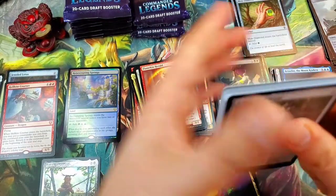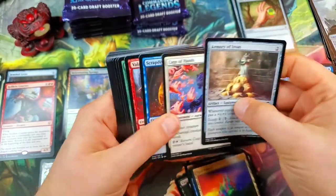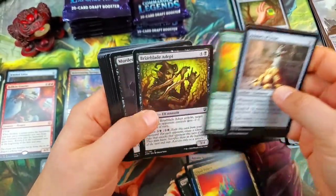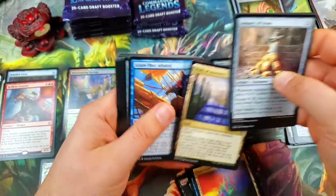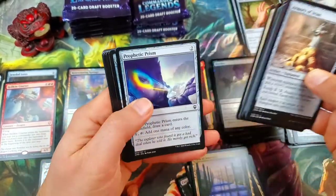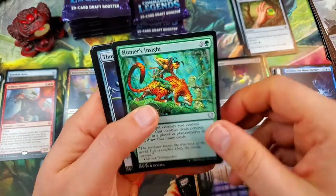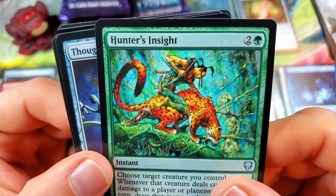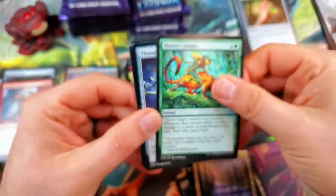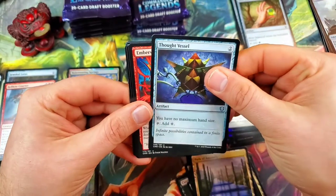So far only two mythics, but one gigantic mythic out of the two — nothing wrong with that. There's another Path of Ancestry. Sandstone Oracle. Hunter's Insight — that's a cool looking card, very nice on the artwork. And a Thought Vessel — a couple bucks — for the good uncommon.